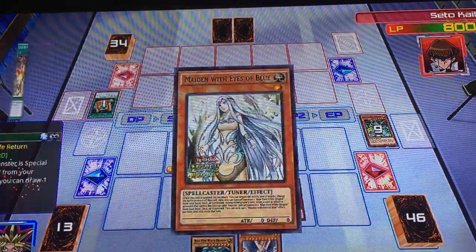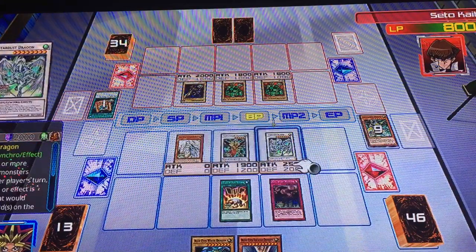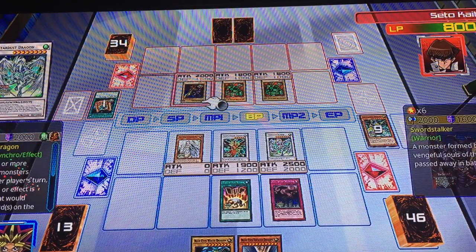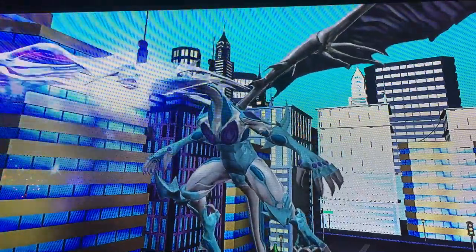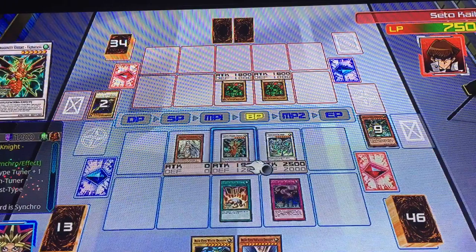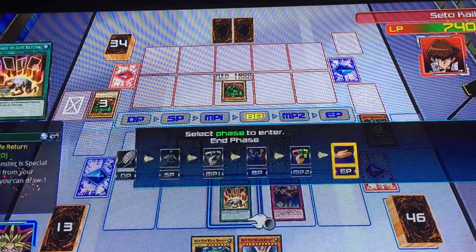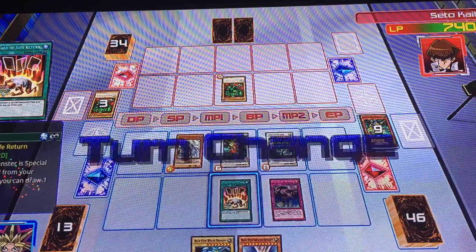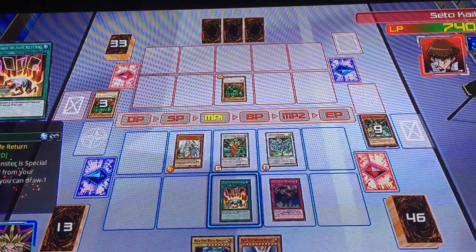I now summon Mane with Eyes of Blue. Stardust — attack! Storm Stalker, Cosmic Flame! I turn to attack Sludge in the Mystical Genie of the Lamp. I end my turn. You might as well surrender now, Kaiba, while you still have some dignity left.